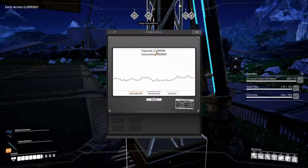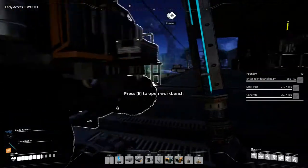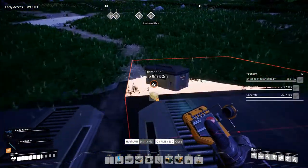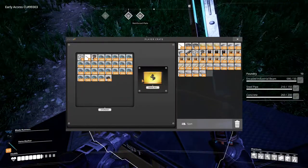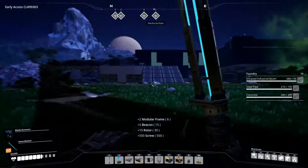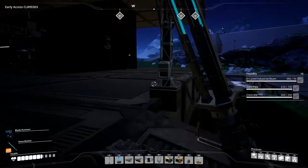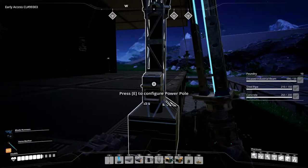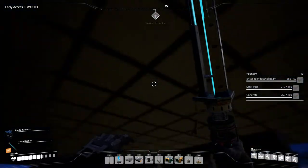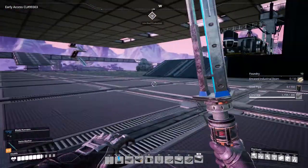We have in the last episode set up so we now have 2200 megawatts of power. And we can't really have all of these fractures going around going to this building because it's not gonna be here. So I am going to tear this building down real quick and then I'll be right back. See you in a second.